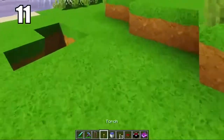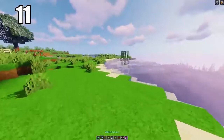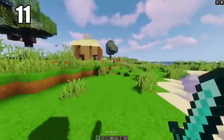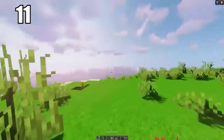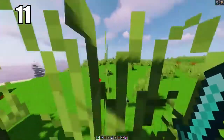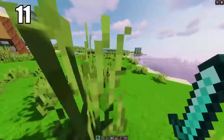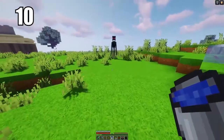Number 11 is keeping your hotbar organized. There's no really right way to do it — do whatever feels comfortable to you. But for me, I like to keep my sword in my first slot, either my pickaxe or my bow in my second, my shield in my third, torch in my fourth, water bucket in my fifth, and my food in my sixth, with whatever miscellaneous stuff I might have after. You can organize it however you like, but make sure you can get to anything you need in a moment's notice.